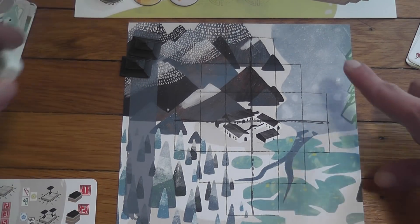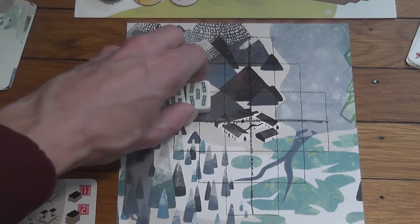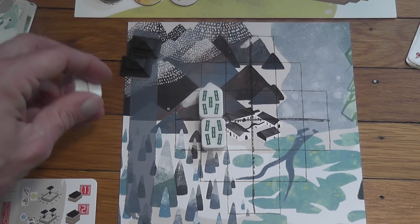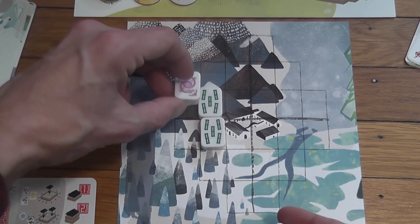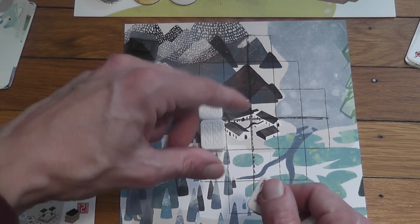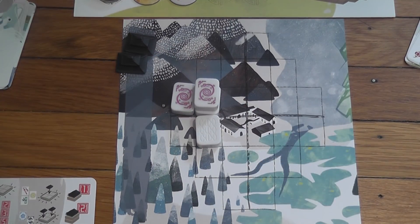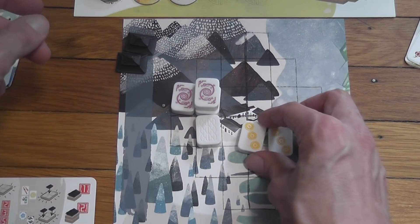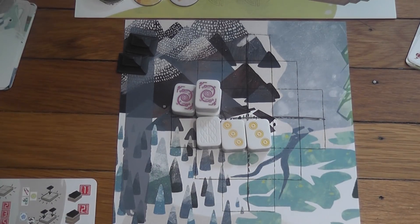When you receive tiles you immediately place them in your personal play area, which has a grid. You can place them anywhere you want, face up, with only one restriction: they may not be placed on top of other face-up tiles. You can place a tile on the second floor only if the tiles underneath it are face down. Let me grab some tiles from the main area to show this.